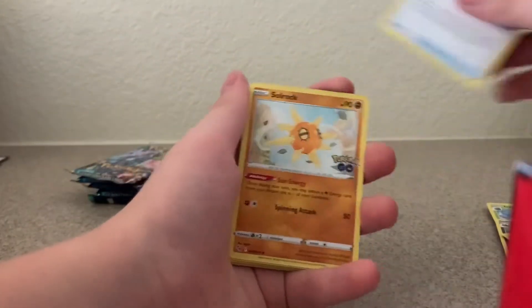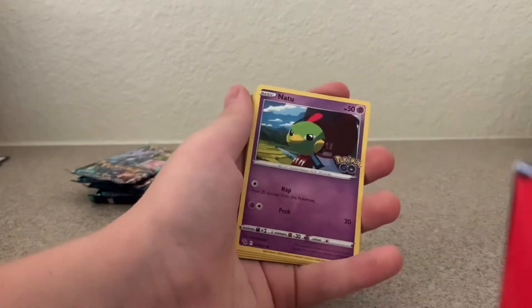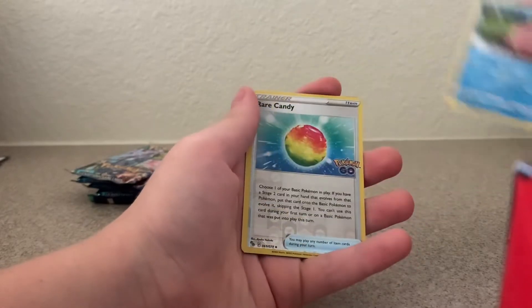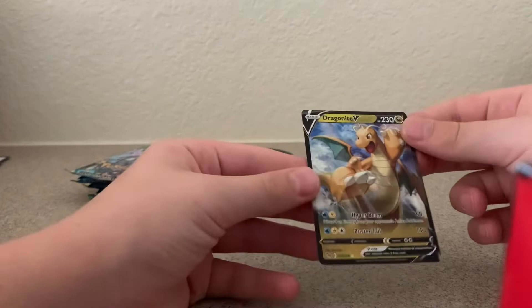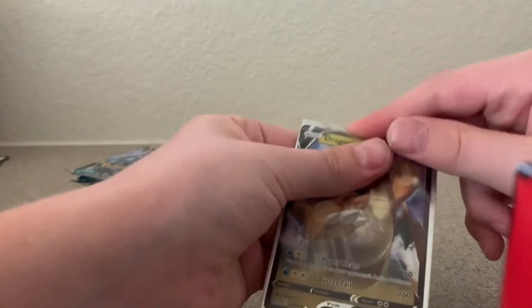Metal Energy, Incubator, Soul Rock, Tranquil, Larvitar, Natu, Ambipom, Slowpoke, Rare Candy, and Dragonite V — that's still a really nice card. Dragonite is probably one of my favorite Pokemon, so we will definitely take that.